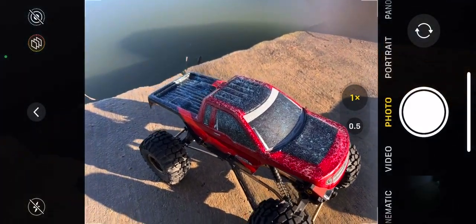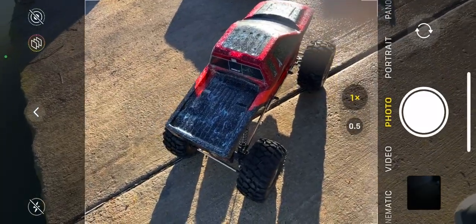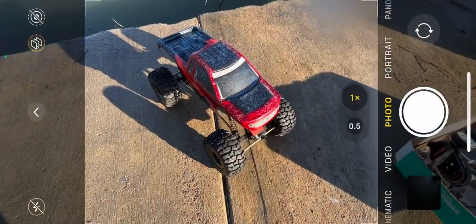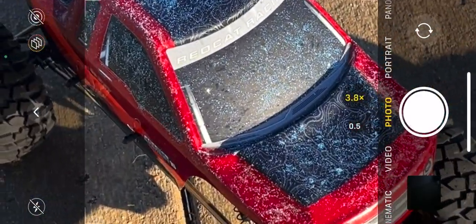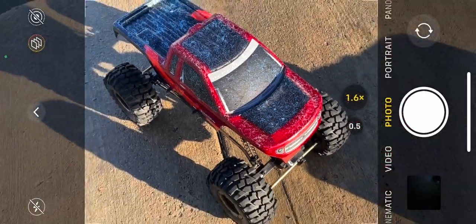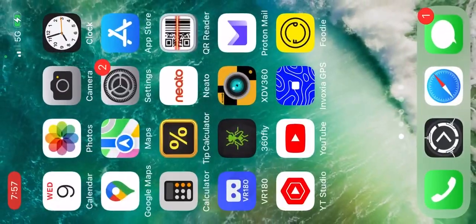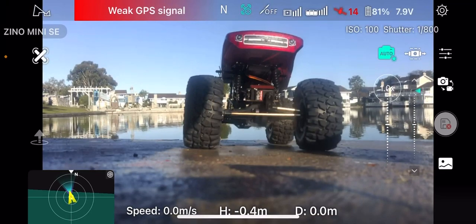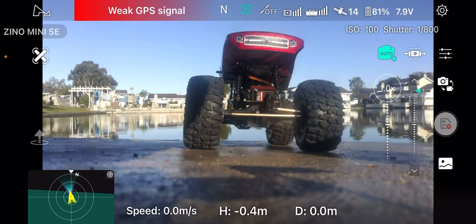Now you can see how cool the little truck is with all its extra sparkles. These sparkles that I just put in should reduce some of that thing that happens when the sensor tries to find the truck and struggles. Hopefully this is going to do what we want it to do. Let's jump back into the other app — look, I was able to do that quite seamlessly. We've got 14 satellites.